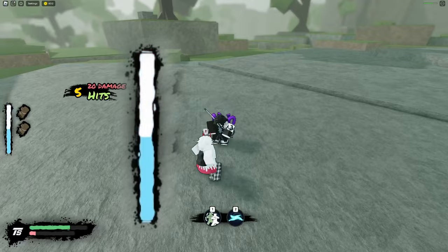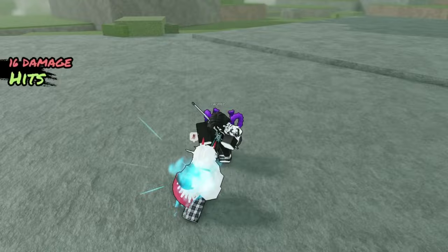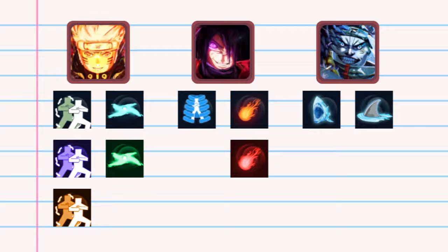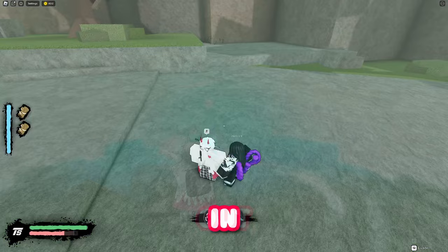An energy dash takes away 50 chakra; a counter takes away 25. Your ult bar must be full before you can use your ultimate. Use your energy dash after the fourth M1 to extend your combos — block, counter, or evade to avoid taking damage. This game's movesets are a little unique because each character has two skills, but each skill can have one or more variants.